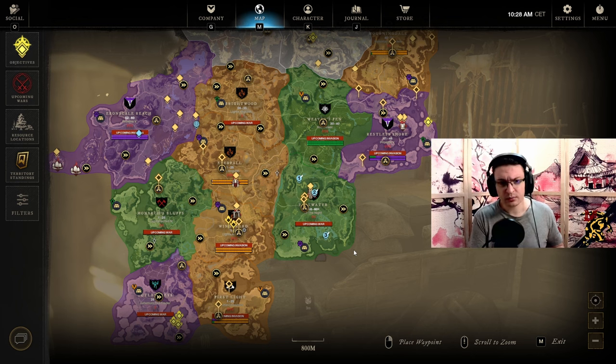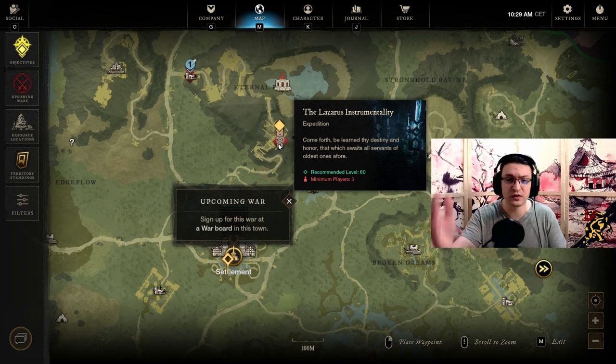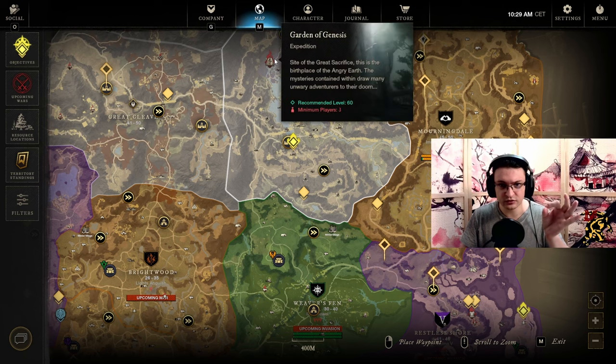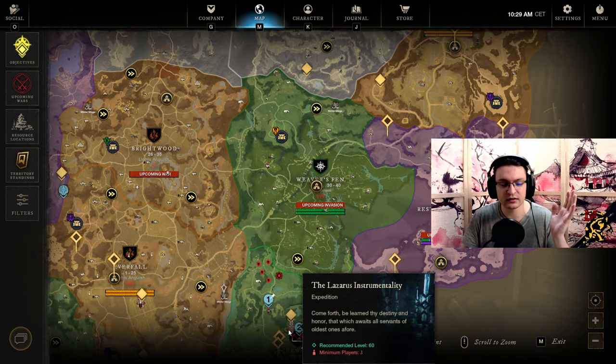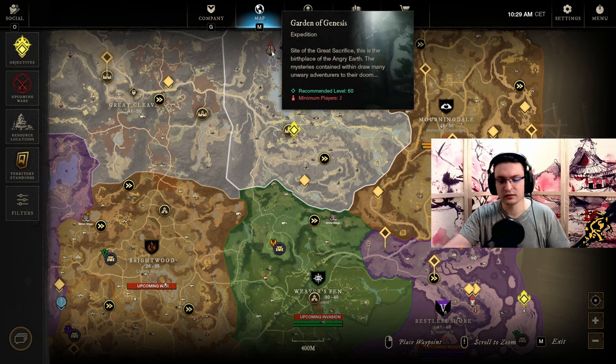I personally always craft my Lazarus Orb and sell it, but I do not pay for Lazarus Instrumentality keys because Lazarus Instrumentality has less bosses, less chests, and less chance to grab an expertise bump. It's not worth paying 2.5k for Lazarus Instrumentality. It's much more worth it to go to the Garden of Genesis — it has more chests, more bosses, more elite enemies, and just more chances for expertise bumps. You usually get 6 to 8 bumps here, versus only 2 to 3 in Lazarus. I did both dungeons over 10 times and Garden of Genesis wins hands down.